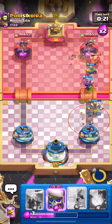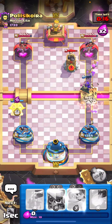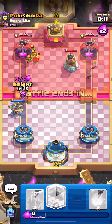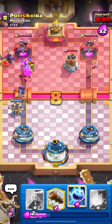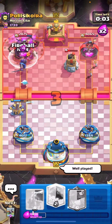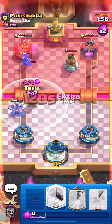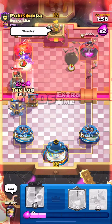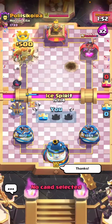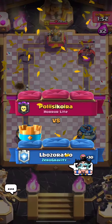He says 'well played' — he's really low on elixir, he doesn't have Log. What if I do this — please respawn, yes! Wait, he had an Earthquake — please, Tesla, come on, yes on the tower! Oh my god, I predicted it! Come on, Log log — no, no. That might have been the biggest choke ever.